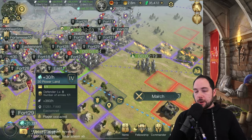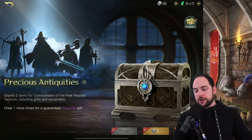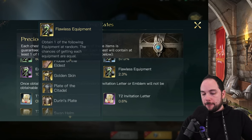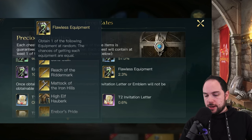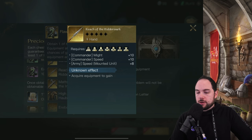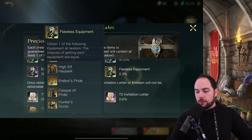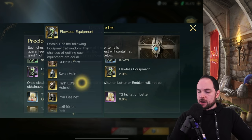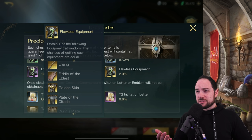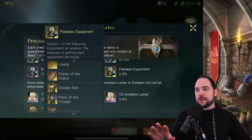As for the perfect items for Eomer — I can show you even items I don't have. For flawless equipment, the weapon you're really looking for is the Reach of the Rittermark: might, speed, and mounted unit speed with an appropriate modifier. For armor, I just want to emphasize that the epics are so good and so perfectly itemized that you could just stick with epics.